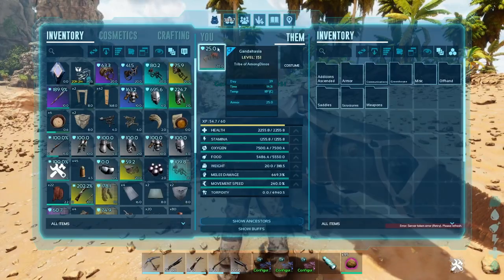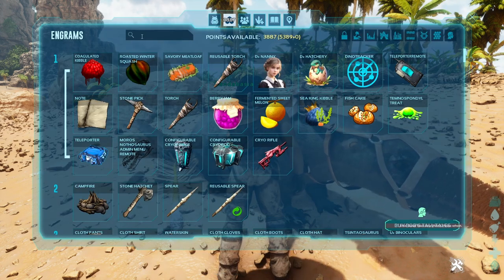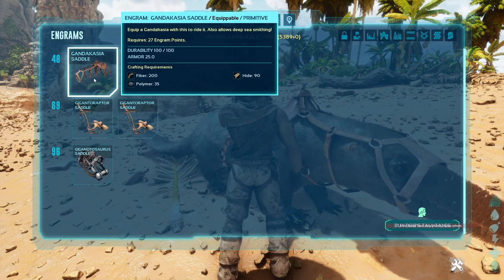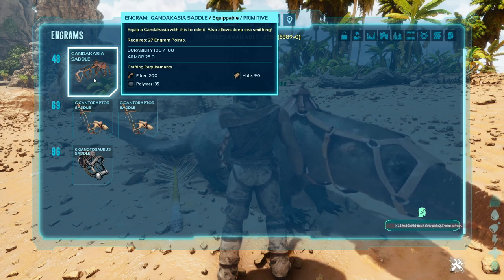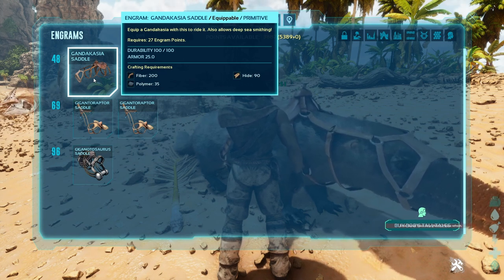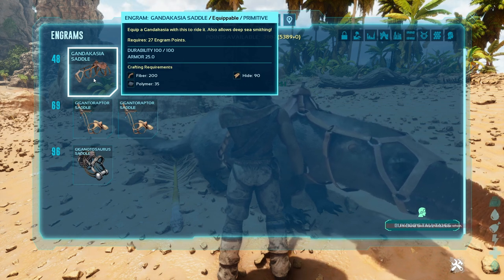By the way guys, this saddle can be crafted on - let me see - Kandashia saddle can be crafted at level 48. Requires 200 fiber, 35 polymer, and 90 hide.